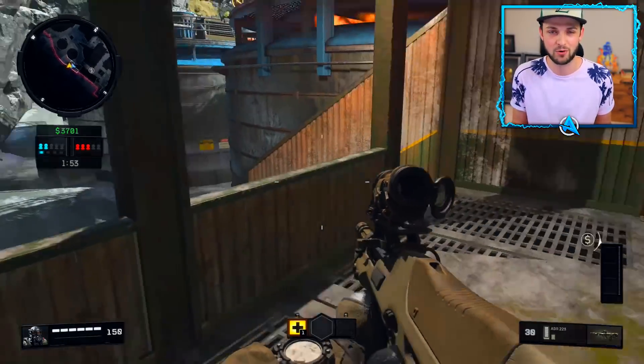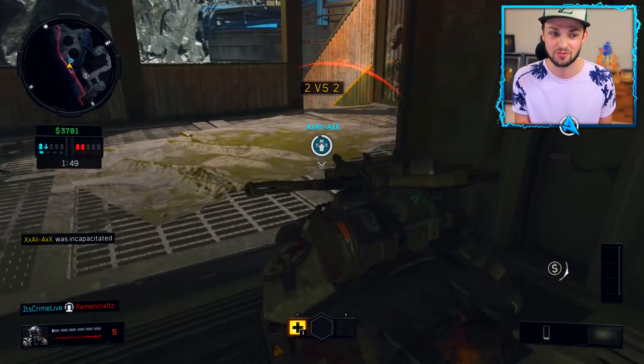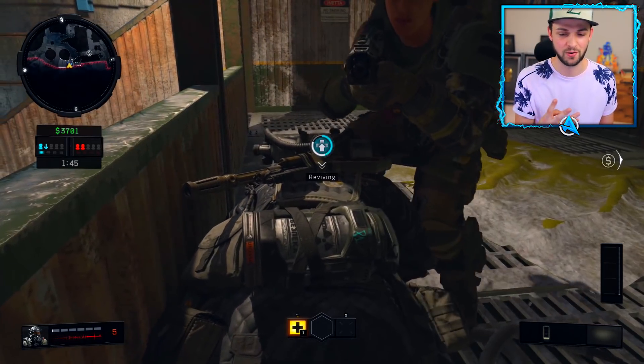In total, 125 items can be scavenged from around the map to build up your loadout, build up your gear, and obviously try and get that number one finish — a massive amount of stuff to find around the map.